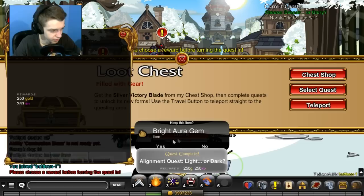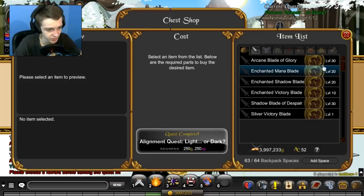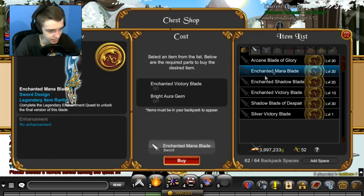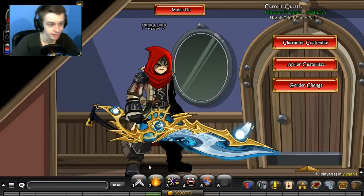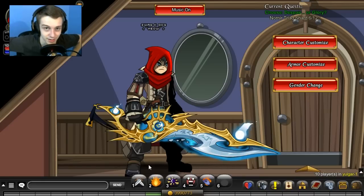Turn in the bright aura gem and collect it. Now I need to check my inventory space. We need to turn that in — and this will probably fill up my inventory. Now my inventory got rid of the enchanted mana blades, so we got the max version of the blade. Let's go to Yulgar and check it out — here we go, that's what it looks like. Of course you can see it in the shop. Thanks for watching guys, thanks for leaving a like, and thank you for subscribing. I will see you guys in the next video — have a great day, night, or morning, whenever you are watching this. Peace.